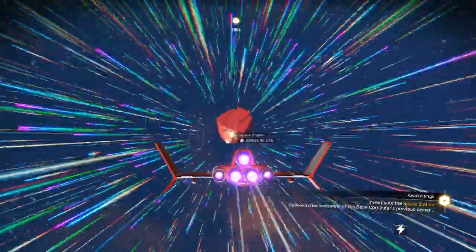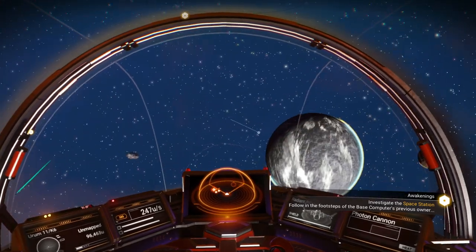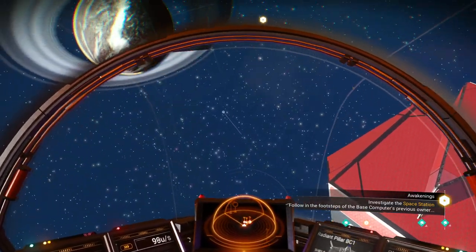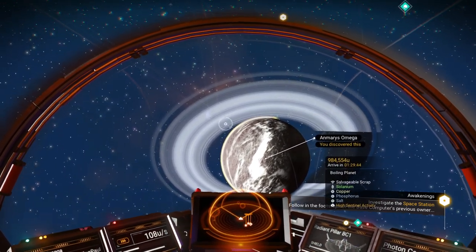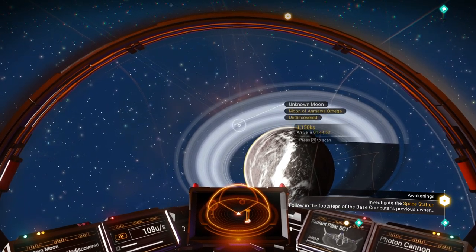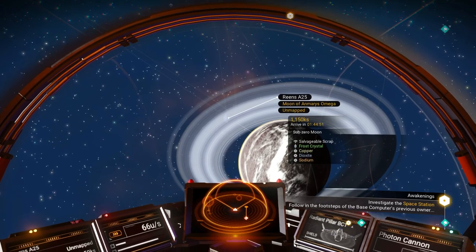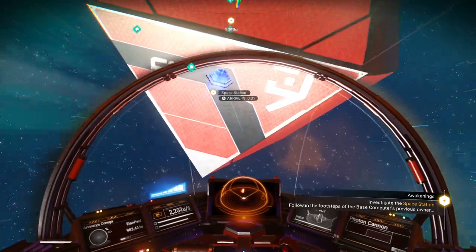I'd love to find a planet in the system that has rogue sentinels on it so we can find ourselves a sentinel ship. Let me go to first person for a second — scan that planet. Copper, gold, and cobalt — they have gold deposits there. Oh, we already know that — that's the planet we started on. What's this one? It's a moon — salvageable scrap and it's frozen. We've got dioxide there. Let's head into the space station.